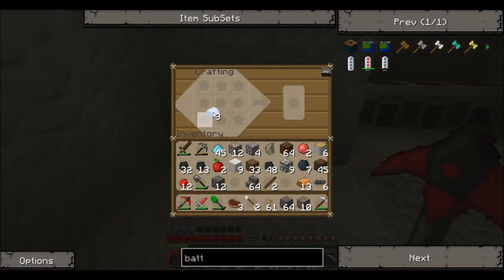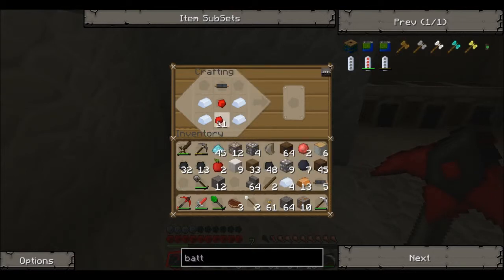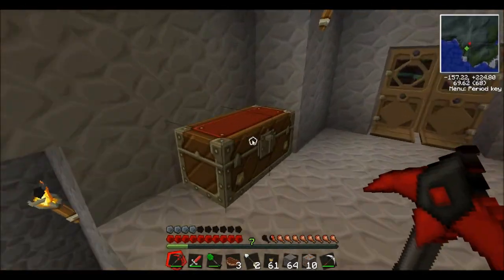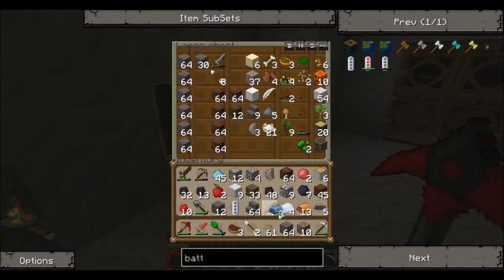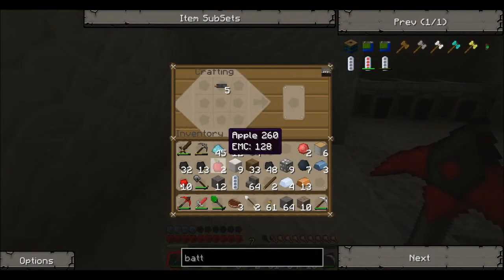I think the recipe was — is it something like that? Then redstone, and then that? Or was it without that? There we go. And then it was — where's my refined iron? Okay, put that in there. So, that at the top... What was I trying to make again? Battery.